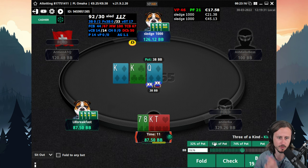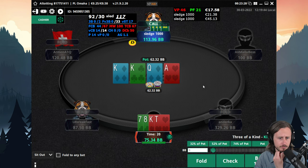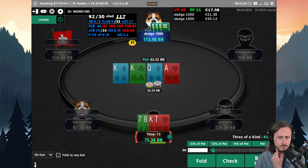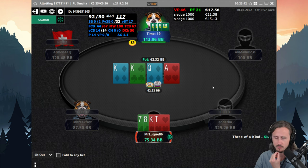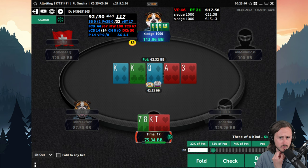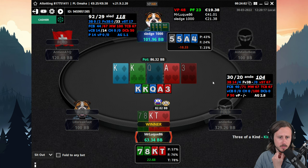EP can have a ton of stuff. On this board we got trips, there are flush draws out there we can get some value from, and also protection. So I think we do want to bet our hand. Interesting turn — I think I will check. At this point we do have the best hand, although this player is very passive. We can go for a block bet, something like 12, and then get called by ace-x.